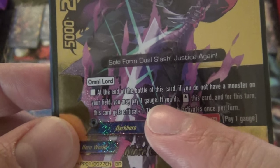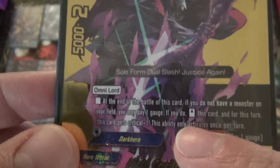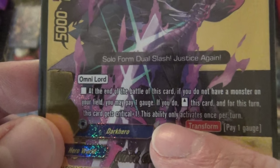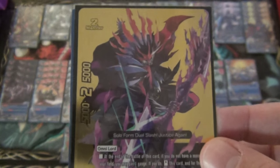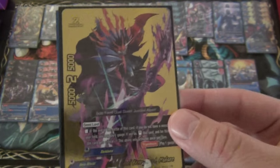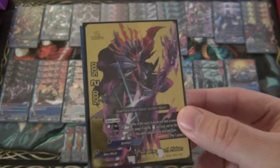At the end of the battle of this card, if you do not have a monster on your field, you may pay 1 gauge - if you do, stand this card - and for this turn this card gets plus 1 critical. This ability activates once per turn. And he's got transform for 1 gauge. His ability basically only works if he's transformed because he would count as the monster on the field, so he wouldn't be able to stand. But this is where a lot of power lies.